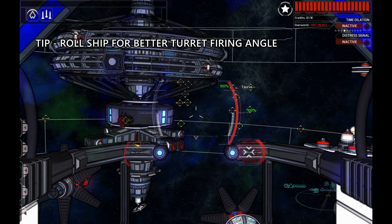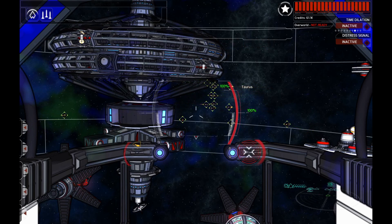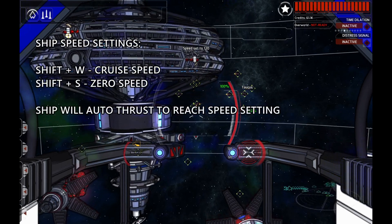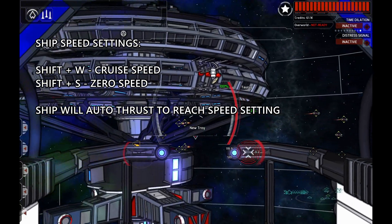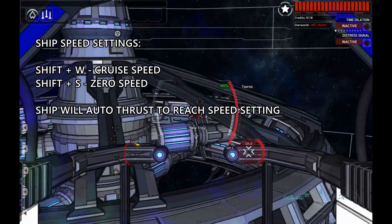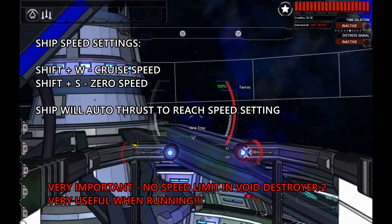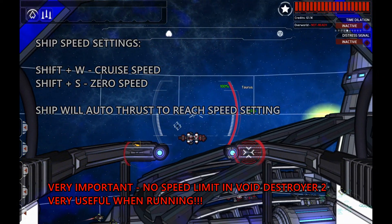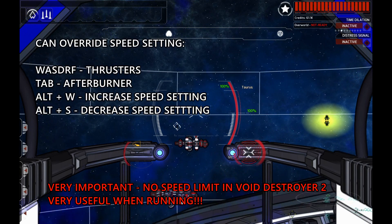A very important concept in Void Destroyer 2 is that you can set a cruise speed. With Shift-W, I've just set a cruise speed. My hands are off the keyboard and the ship is going to travel forward. In many more arcadey space games there is a sort of a speed limit, but in Void Destroyer 2 there isn't a speed limit. So if we reach our cruise speed, we can press the W button to accelerate beyond that.